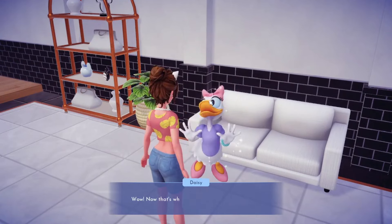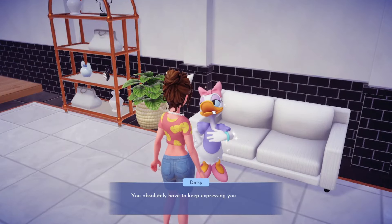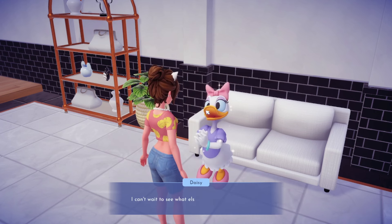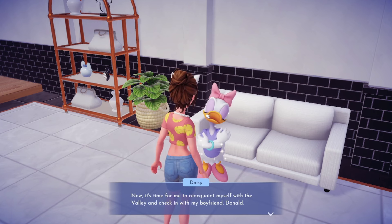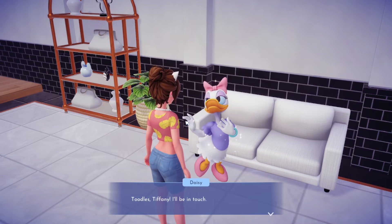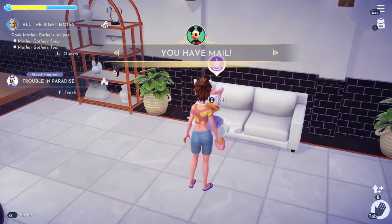Daisy says: 'That's what I call rising to the challenge! You absolutely have to keep expressing your fabulous sense of style and the boutique will help you do that. I can't wait to see what else you come up with. Now it's time for me to acquaint myself with the valley and check in with my boyfriend Donald. I can't wait to see him. Toodles Tiffany, I'll be in touch.'